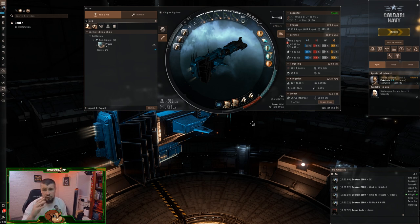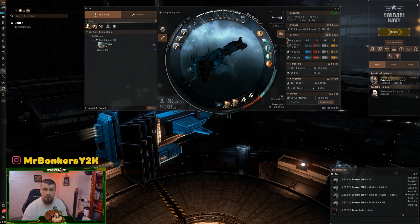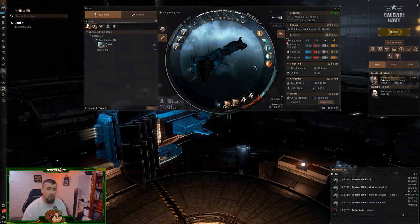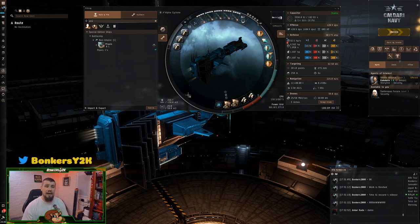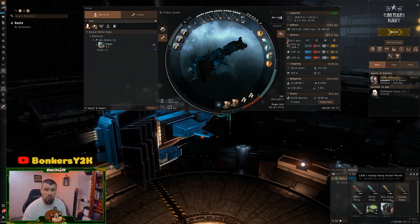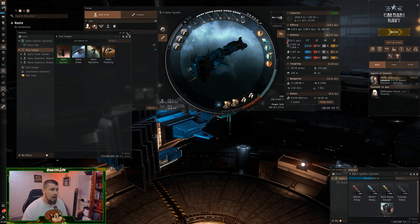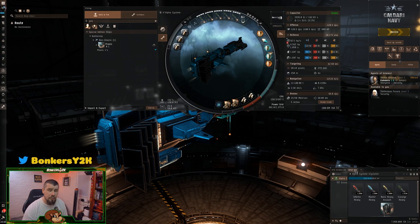I'll show you how to find out what resistances you need in a moment when we pick up the mission. If you're not an alpha or you have more skills available, feel free to upgrade the fit — you can squeeze more DPS out and make the tank more robust. For the sake of running this as an alpha, this is the fit I've gone for and it is fairly resilient. In the cargo hold we're packing all four ammo type variations.